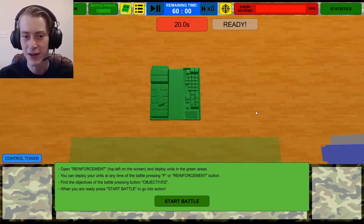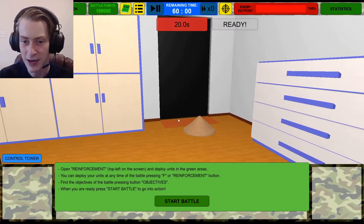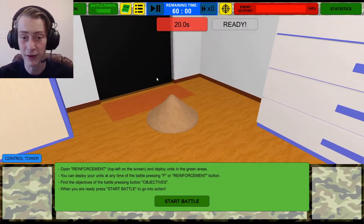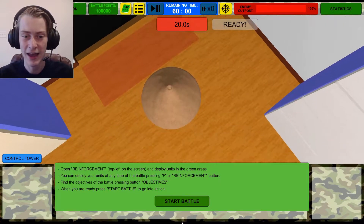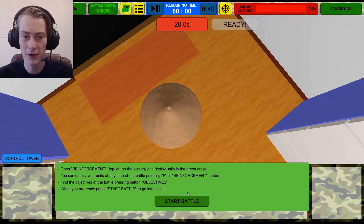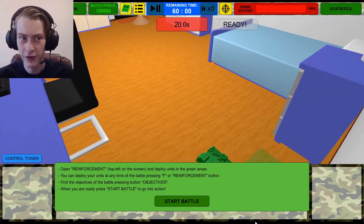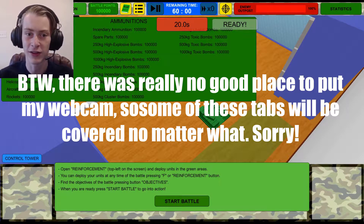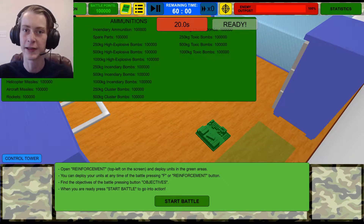And here we are in the game. Right now I have it set so we're supposed to be attacking the enemy anthill or outpost. Basically what you're supposed to do is get some sort of heavy unit — like rocket launchers, anti-armor tanks, things like that. Anything that's either explosive or armor piercing you want to use to destroy this anthill, and you have a certain amount of time on the top to do so. You can go to ammunition — this is just how much ammunition in general that you have. In custom battles I think you just have unlimited ammunition, although you will need to resupply your soldiers with supply trucks.